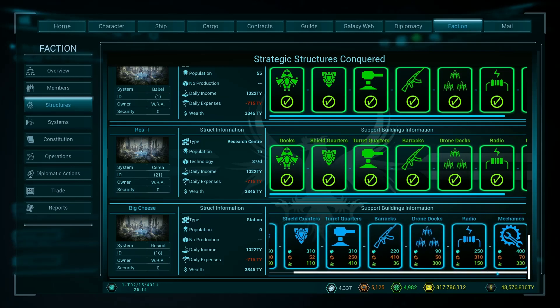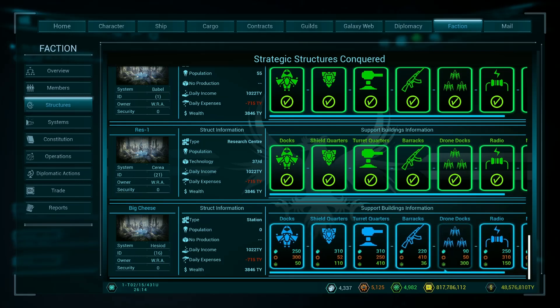Now these built pretty much instantly. You'll see that the cost of them doesn't seem to be very much compared to the amount of resources that we have. However, if I click and hold for example on the shield quarters, you'll see that once I've built that structure the cost for all of the others increased, and you'll find that that will go up incrementally for everything that we build.